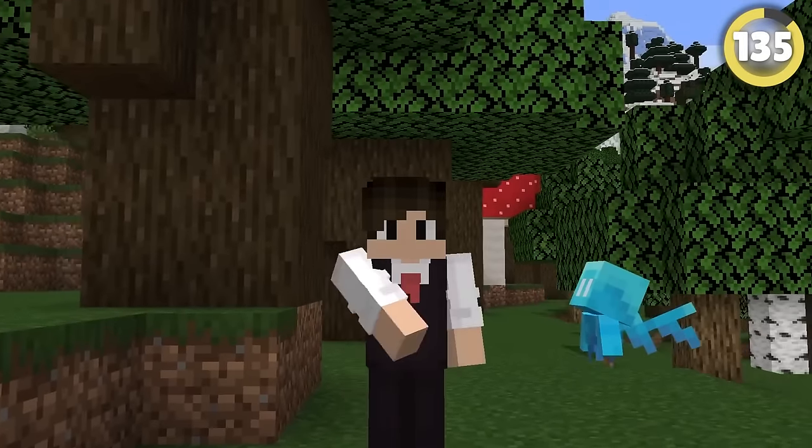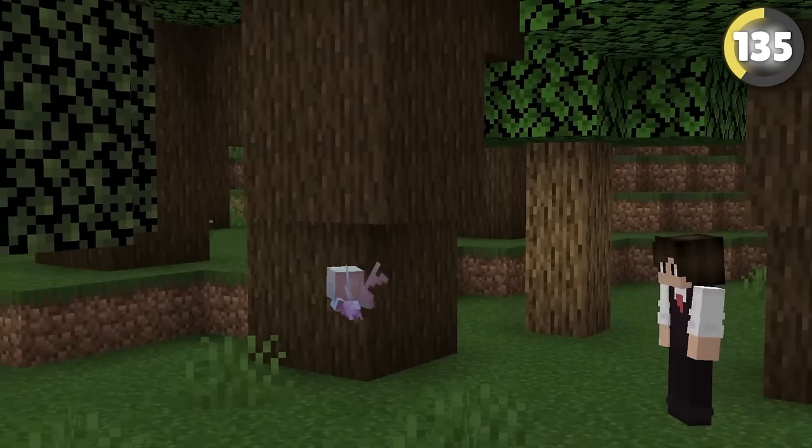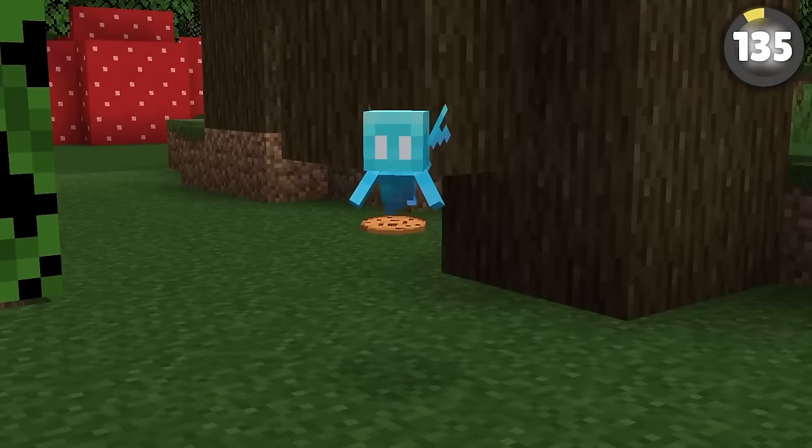I absolutely love allays, and it turns out they're even better than I thought. Apparently they're totally immune to attacks when holding an item — if you punch them normally they'll just run away, but if you throw them an item, literally nothing can hurt them. These things are just so cute.